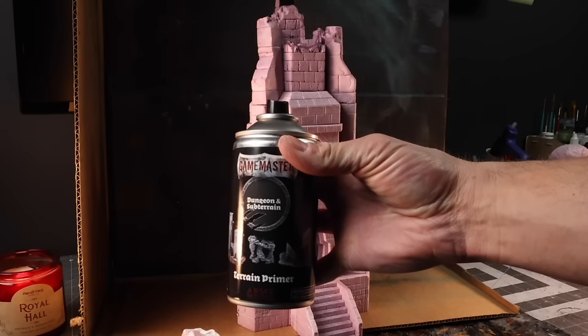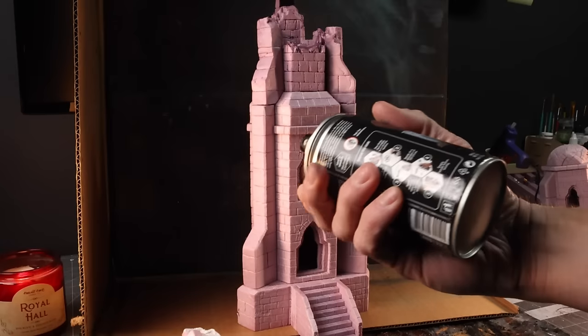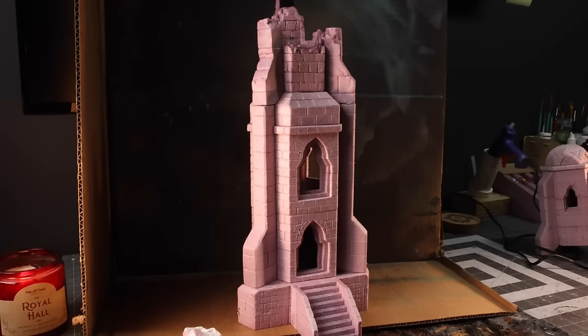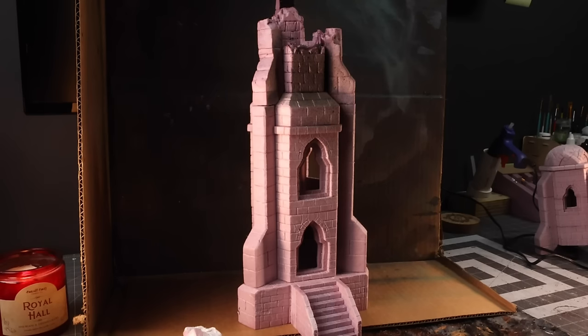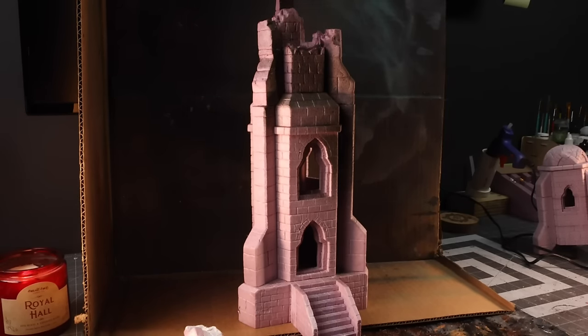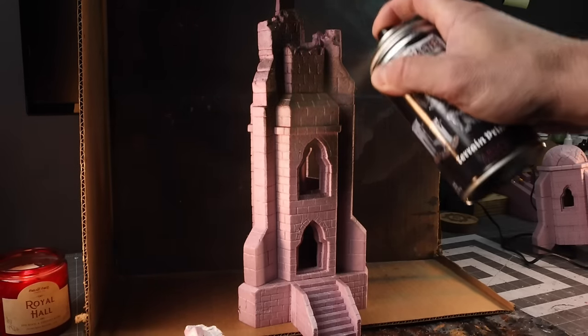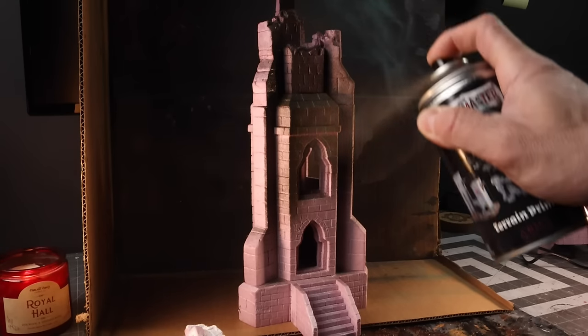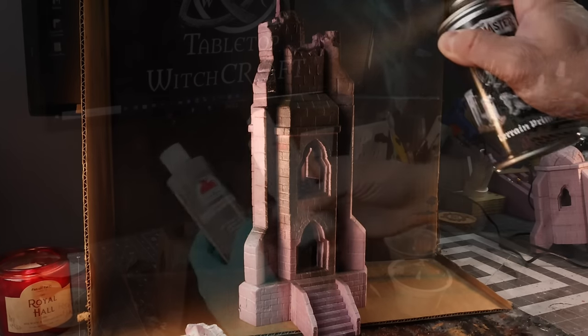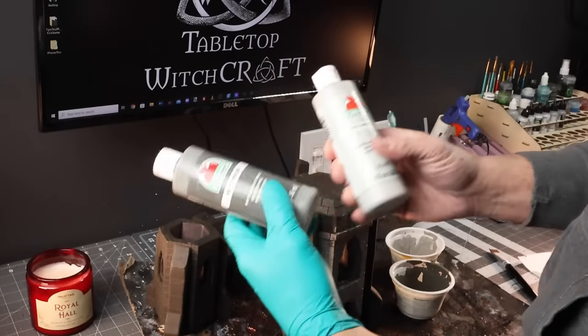This Game Master Terrain Primer is really nice — it allows you to cover the foam very quickly compared to painting on some Mod Podge. You just have to be careful: it does go on thick and you don't want to cover up any of the detail you might have for the stone texture. I'll put a link up above to the Game Master Challenge I did where I used a box of all these materials, including the box, to make a really cool set piece.